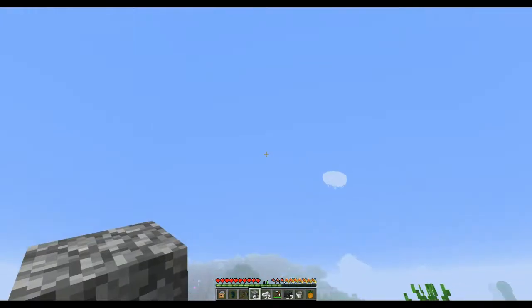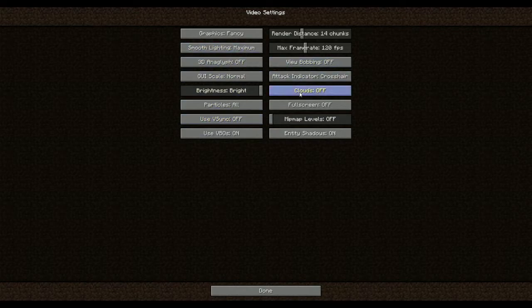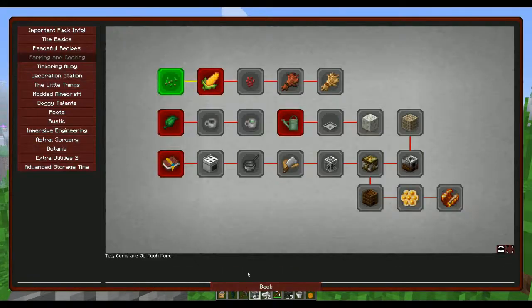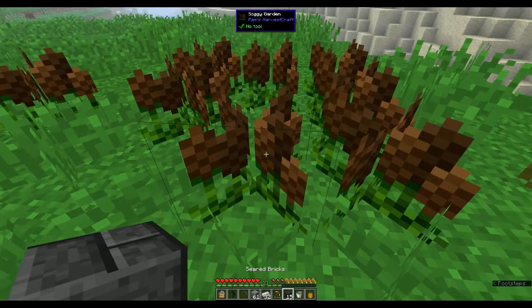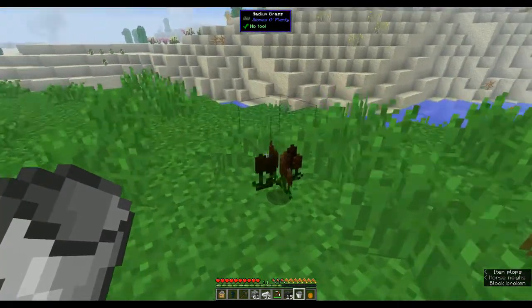I find that if you turn the clouds off — go to Escape, Options, Video Settings, and turn clouds off — then it's easier to find slime islands. I know one of the quests is to get slime boots. In Tinkering Away they want slime for fast travel. Slime boots are awesome because you can jump off anywhere and you'll just bounce — it's absolutely awesome.